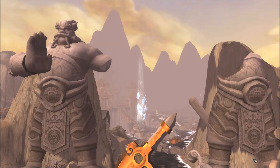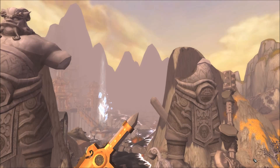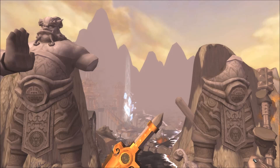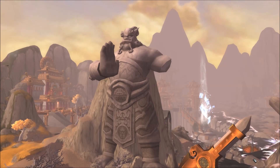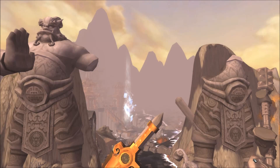Welcome to the patch 5.4 PTR. These are the Mogu statue guardians now — look at that, they're completely destroyed. This one has lost half of his body while this one has lost his arm. This is total annihilation. I'm wondering if this is going to affect the login screen since this is normally where it is. I don't think they'll change it, but it would be nice if they did.